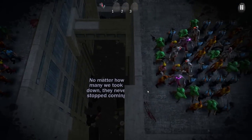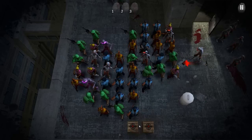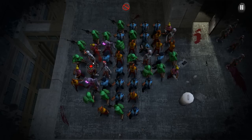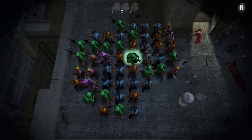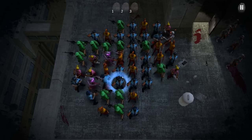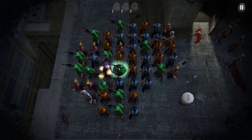No matter how many we took down, they never stopped coming. They're coming in from this side. Because I used the cop, I get three sniper bullets to use on zombies. So there's grenades, molotov, electricity, sniper rifle rounds — it's a nice little reward for using a specific type of soldier, cop or whatever.